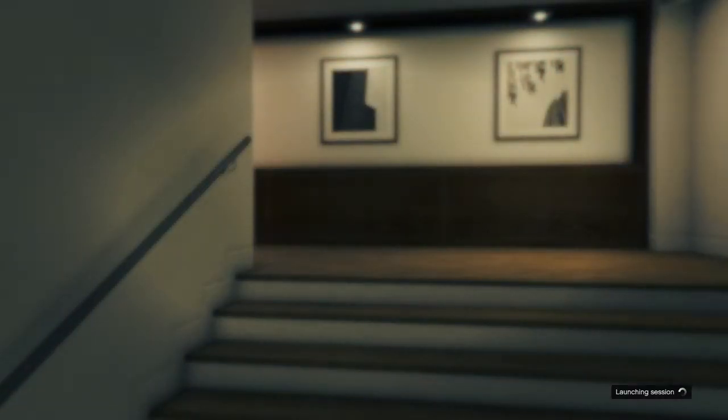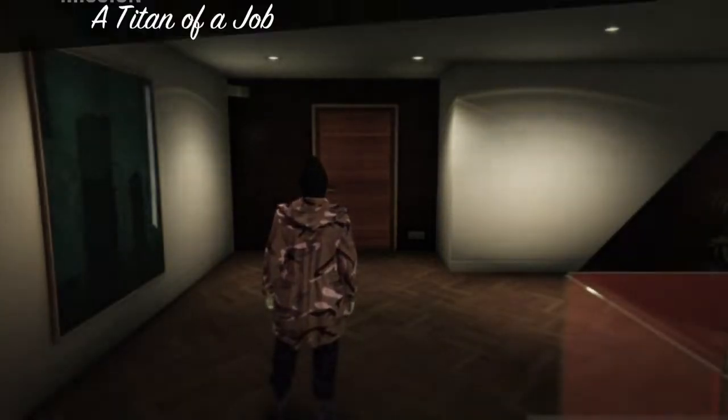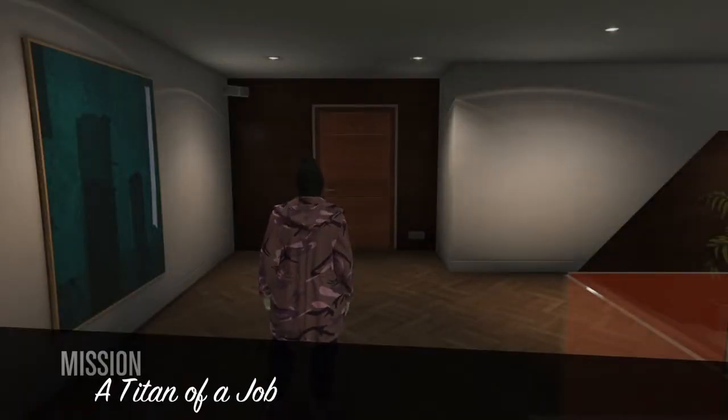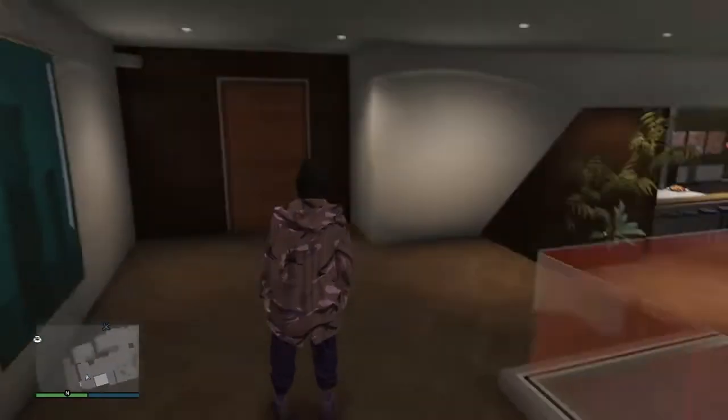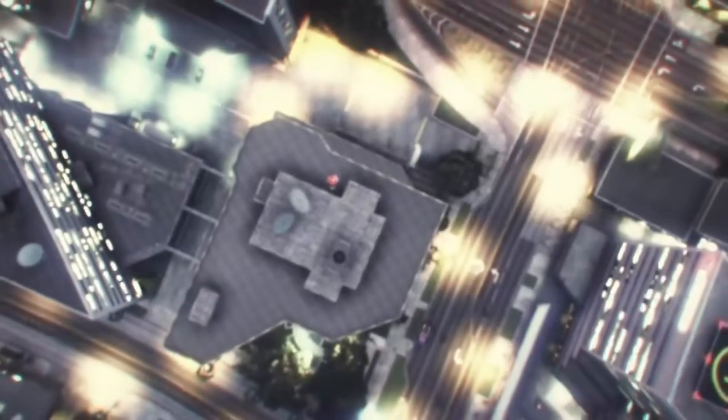If you did that right, you should spawn right in front of your door in your apartment — or anywhere else in your apartment. If you've done it right you should spawn with this mask on in front of the door like this. Once you've done that, go to your phone and leave the game.